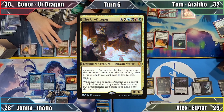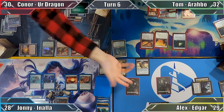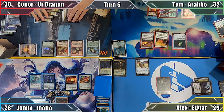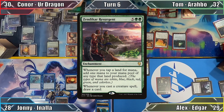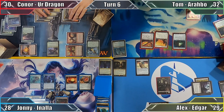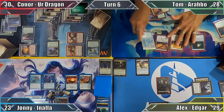In his turn, Connor casts his commander, the Ur-Dragon, which triggers Scourge of Valkas and Frontier Siege as it enters the battlefield. Connor deals 3 damage to Legion's Lieutenant with his Scourge and has the Ur-Dragon fight Vona, destroying both vampires. He then uses Wrathful Red Dragon's ability to deal 1 damage to one of my vampire tokens, killing it, and moves to combat. Connor attacks Johnny with his Wrathful Dragon and Tom with his Scourge. The Ur-Dragon's ability triggers, with Connor drawing 2 cards and putting Zendikar Resurgent into play without paying its mana cost. Damage occurs with Johnny taking 5 and Tom taking 4.